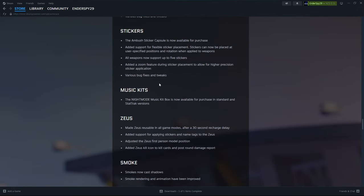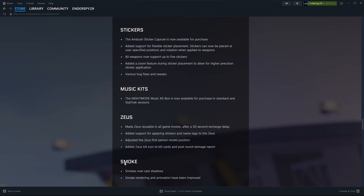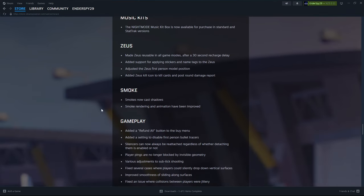Looking at the release notes: yes, skins — yes. The Zeus is reusable, it recharges. You can apply stickers and name tags to the Zeus. The Zeus has a first-person kill animation — they changed the model. And they added kill icons to the kill cards and post-round damage report. Of course, they added skins to the Zeus — don't forget that.